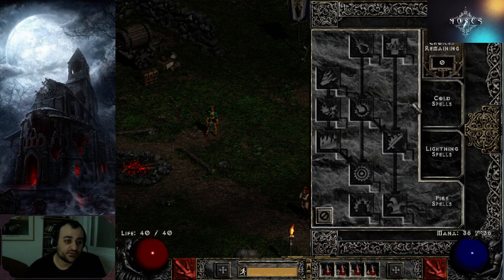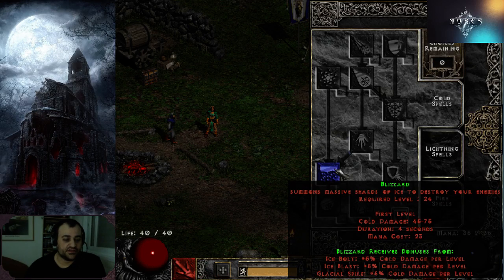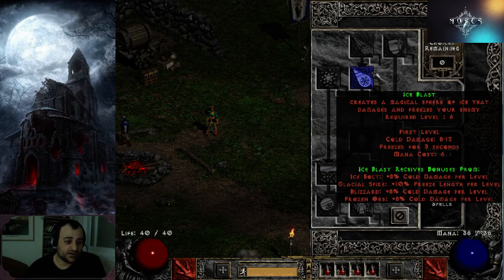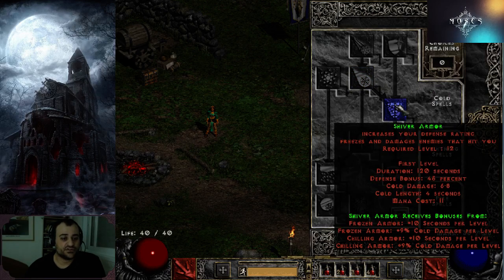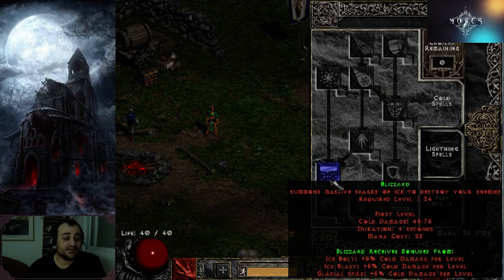Static Field, Teleport, Warmth — the rest of your skills you'll be spending on your main spell. Ice Blast on your left click, and your secondary more massive AOE spell will be Blizzard. This is a blizzard build, so you're going to put all your points on Blizzard and on Ice Blast, as well as one point on Shiver Armor — you'll need to go through Frozen Armor to get there. Shiver Armor will be your active armor buff that you constantly have on. You'll be blasting away with Ice Blast and destroying big groups of monsters with Blizzard, which is an extremely satisfying spell.